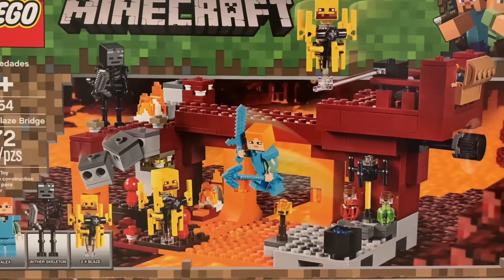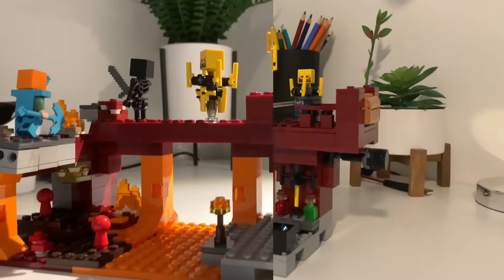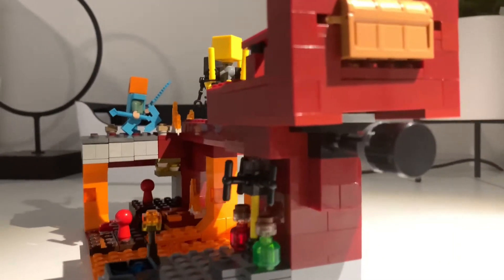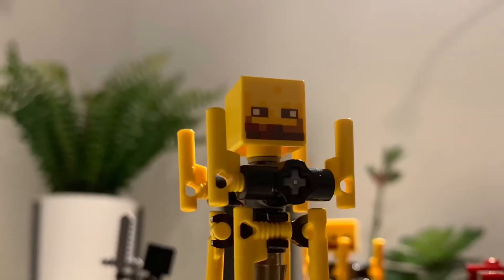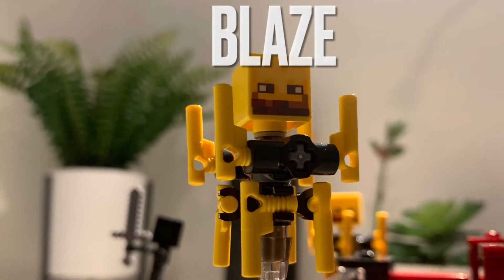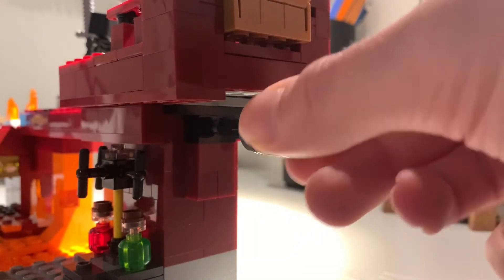But enough about the packaging, let's get into the actual set. Moving towards the right side of the set, you will notice this black knob. This actually controls a play feature for one of the four minifigs included in the set, which is of course the Blaze. When you turn the knob, the Blaze that is flying will get swooshed around.